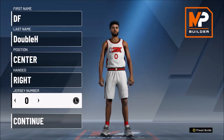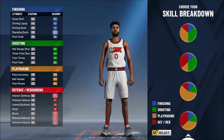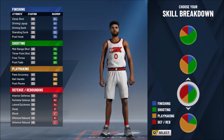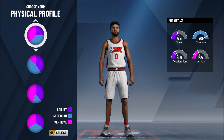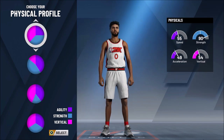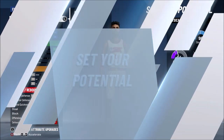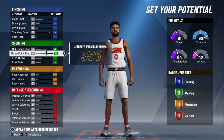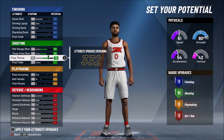Here we are in the MyPlayer builder. You're going to want to make a center — center is just better than power forward. The skill breakdown is shooting and defense; there's no other skill breakdown you should use as a center. For the pie chart, go to the two pie charts with strength and pick the one with faster speed. You can go with more vertical but you'll get boards either way. The speed pie chart is why my center is so fast.